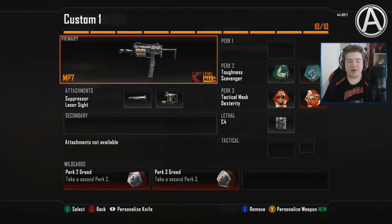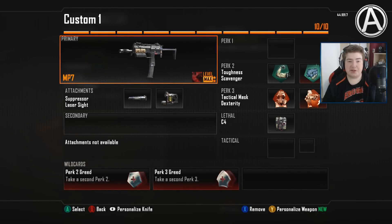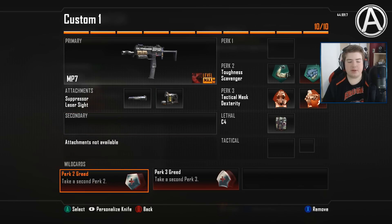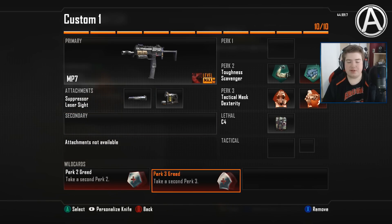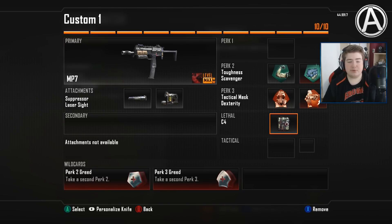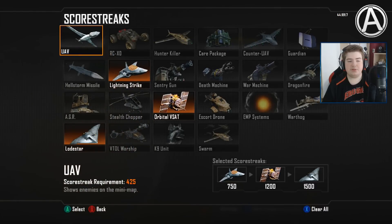So this is the class we're gonna use today. As you can see, the MP7 with the suppressor and the laser sights. For my wildcards, Perk 2 and Perk 3 Greed. Next up, Toughness and Scavenger. After that, Flak Jacket and Dexterity.